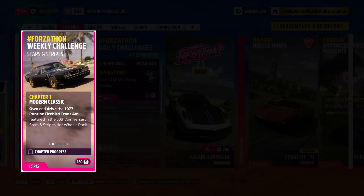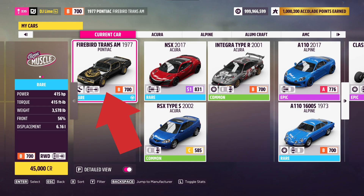For our first challenge, you need to drive the 1977 Pontiac Firebird Trans Am. You can usually find this inside the auto show or the auction house. I should mention that I use this vehicle through all four challenges. After you select your vehicle, it connects to the garage. Now if it doesn't trigger right away, go drive around the block for a few seconds.